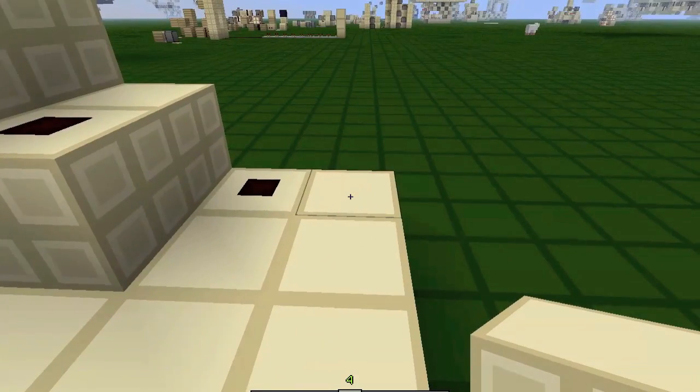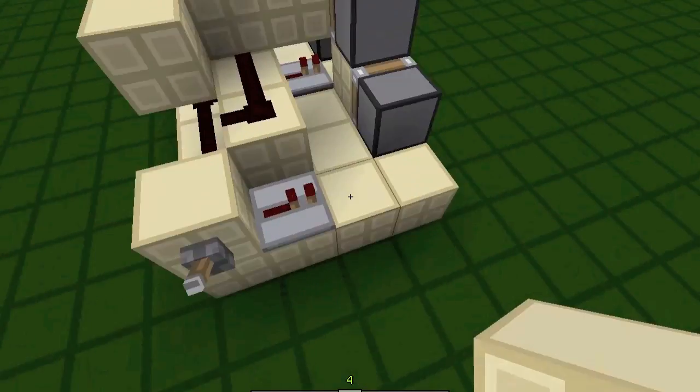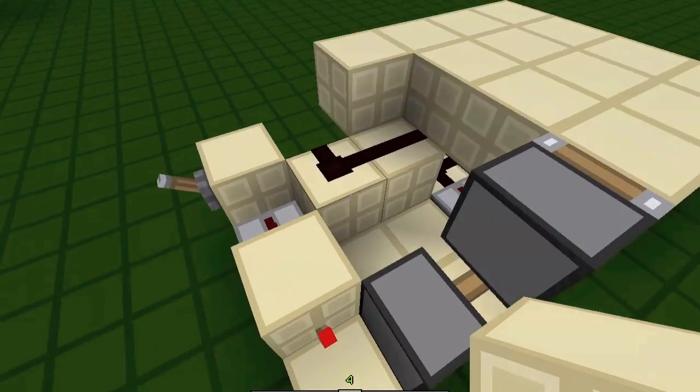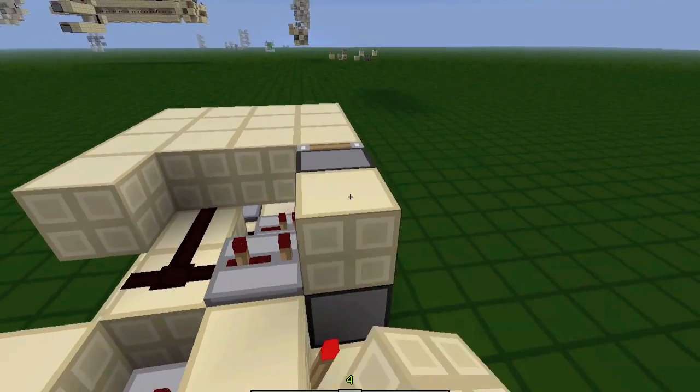Redstone right here. Then in front of this repeater, place a block with a torch on the side. From this redstone here, you want to have a repeater on three ticks with a block in front.